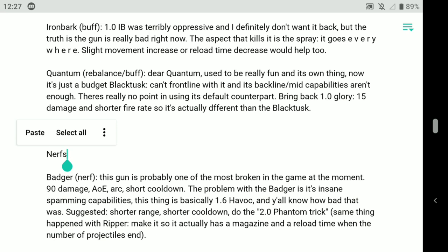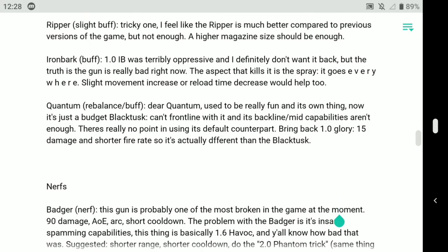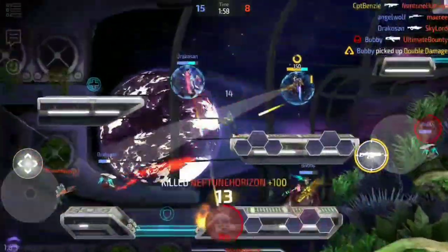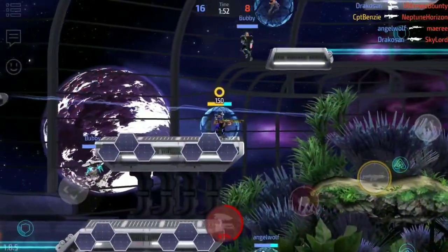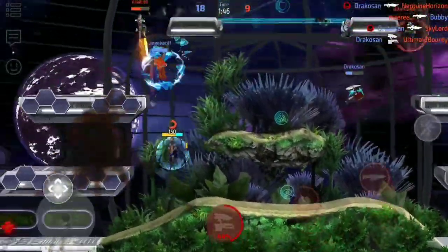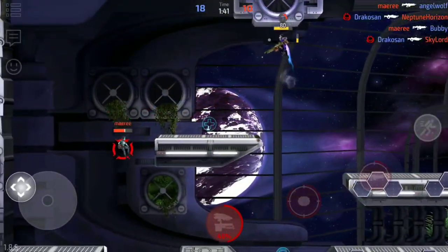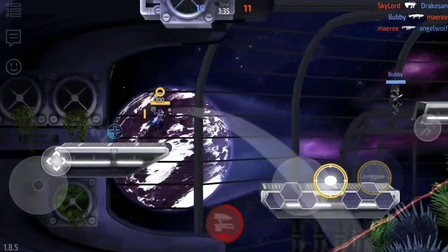He says in 1.0 the Ironbark was terribly oppressive — definitely don't want that back, but the truth is the gun is really bad. The aspect that kills it is the spray because it goes everywhere. A slight movement increase or reload time decrease would help too. I agree that the Ironbark could probably do with a little bit of something. I disagree wholeheartedly that it's a movement increase that it needs. The point of the Ironbark is that it is a heavy weapon — it is literally a supportive, suppressing fire machine gun. Kind of thing you've seen in war films where a guy sets it up on a tripod and just hoses down an area. That is what the Ironbark does, and thus giving it a movement increase is pointless. It doesn't need that. You're already staying around the back lines.